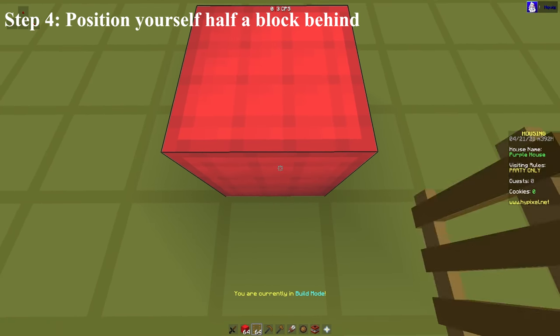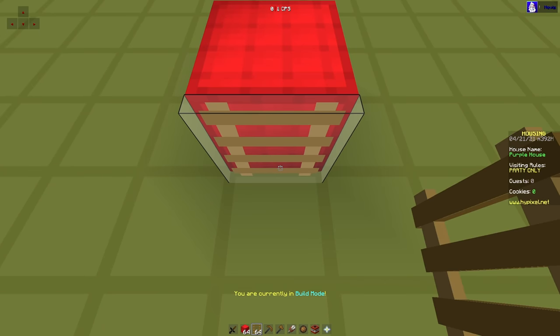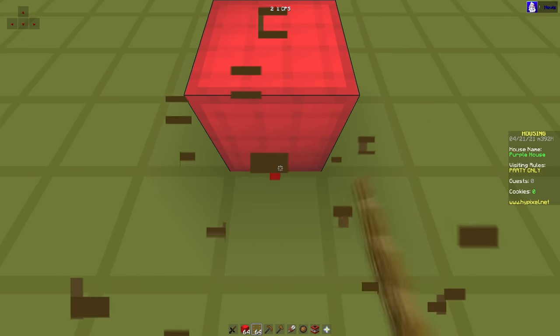Step 4 is to position yourself to land about half a block behind where you're aiming. If you land too close to the block that you placed, you won't be able to place a ladder.